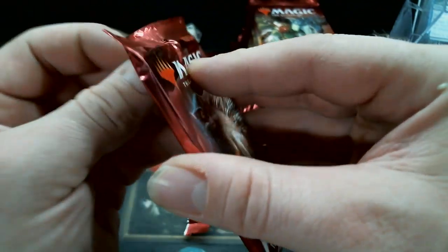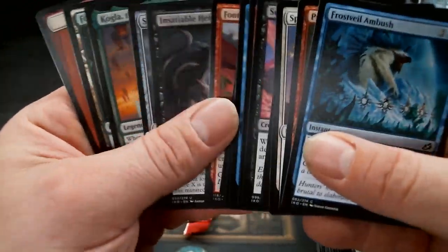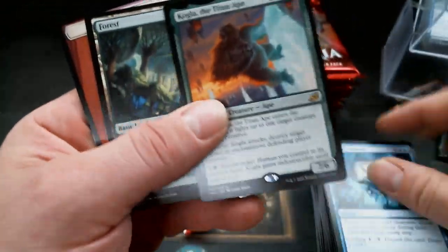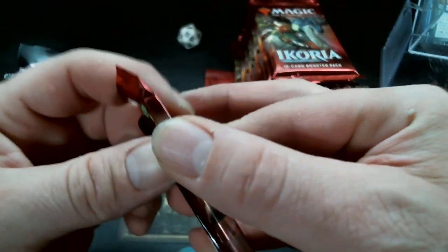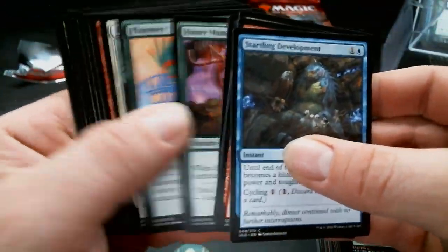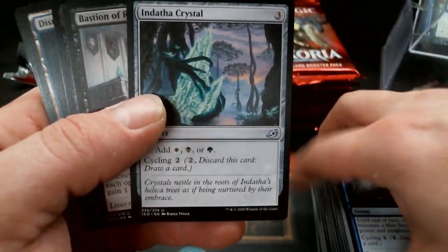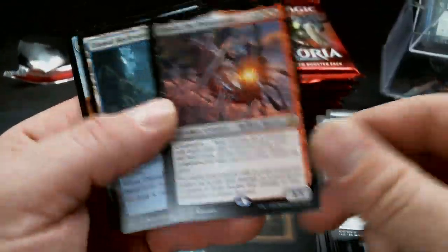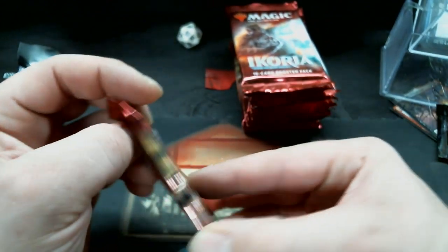I hear Zenith Flare is a good card — I have not cast it yet. I'm anxious to get to building with some of these. There is Kogla, the Titan Ape — the King Kong one. I think I pulled a stamped Kogla yesterday, I don't remember — it all runs together, I've opened a ton of product. Love the Crystals! There's another Obosh.